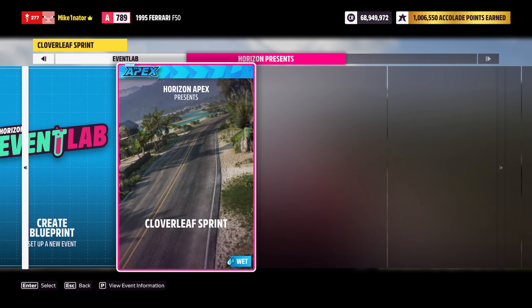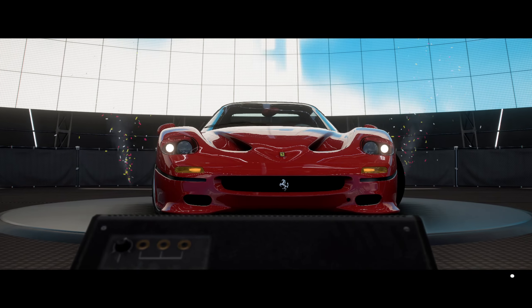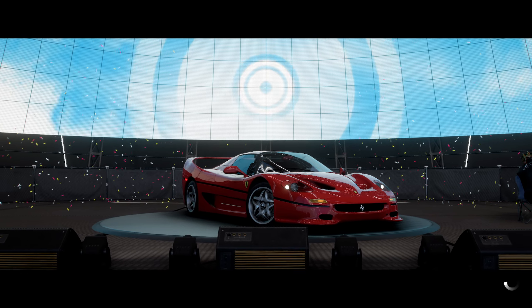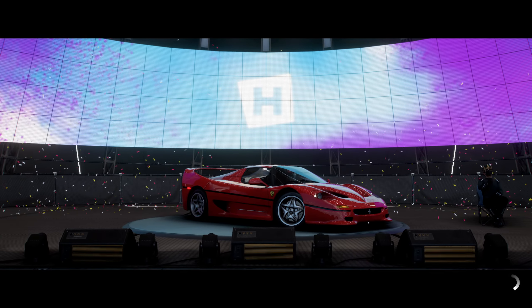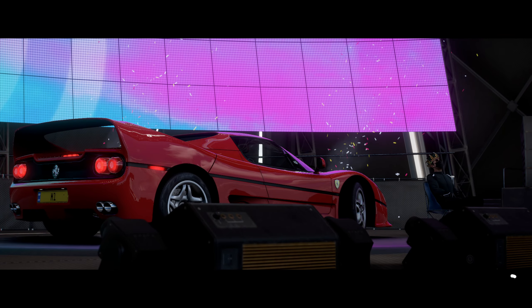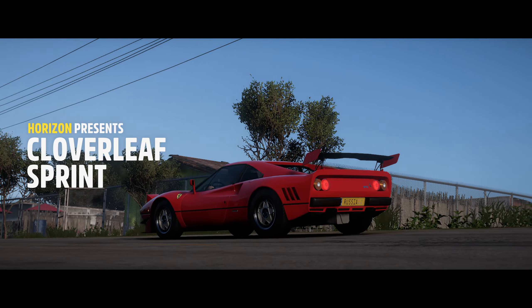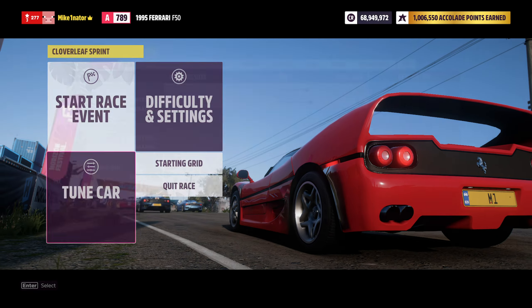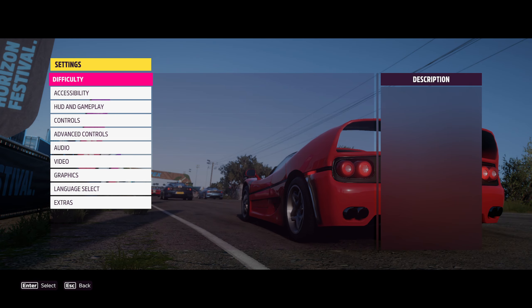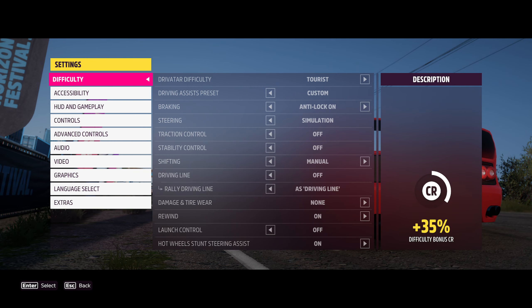You choose the Ferrari F50. This is the stock car. And since I don't know how to drive rear-wheel drive and I can't really do that on keyboard, I will have to set the difficulty to tourist. And that should guarantee a win. Save, exit, and do the race.